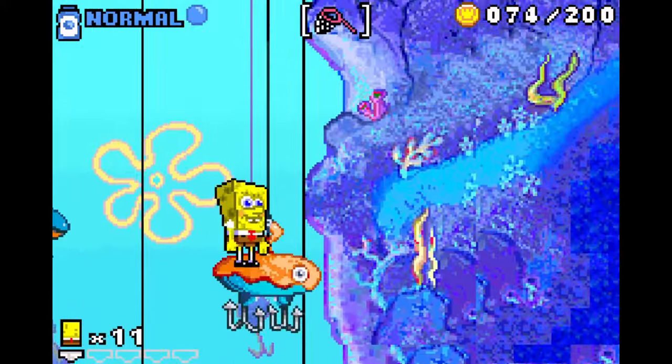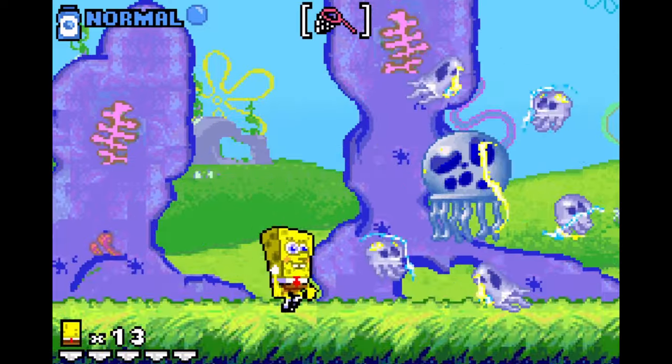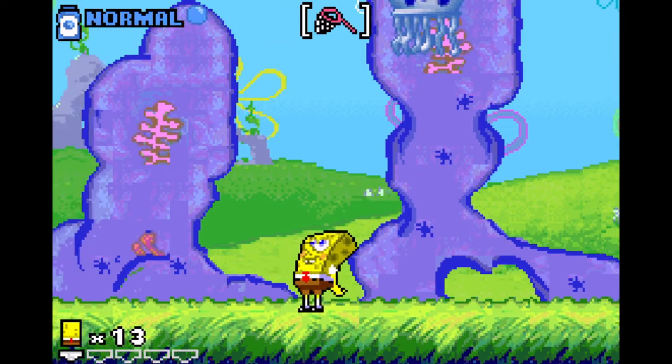This is probably the easiest boss of them all. You catch the jellyfish surrounding the bigger jellyfish, then shoot bubbles up at it while avoiding its stings. And then, at last, the final stage makes itself known.